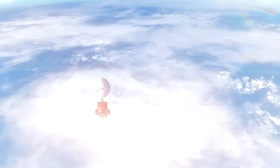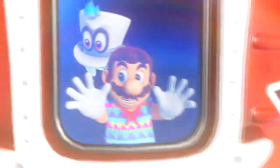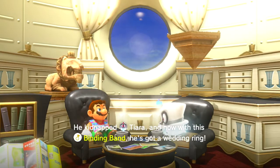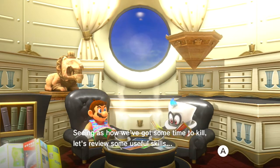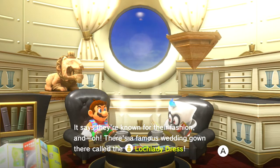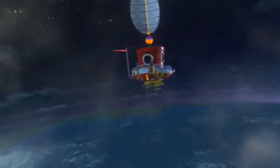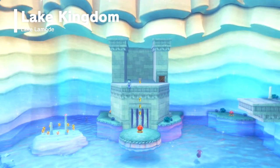Farewell Sand Kingdom! Look at Mario in his Tostarena outfit. Bowser kidnapped Tiara and with his binding band — a wedding ring — he's going to steal a whole wedding. We have some time to kill: homing cap throw. It says the Lake Kingdom is known for their fashion, and there's a famous wedding gown called the 'Watch Lady Dress' — that's definitely something bad Bowser's going to get for Peach.